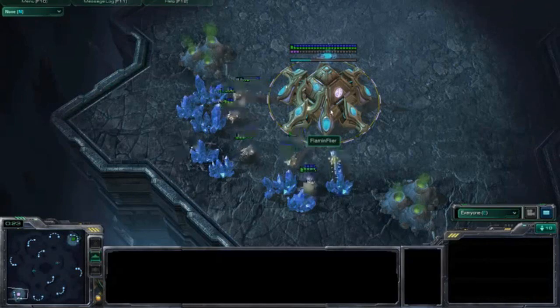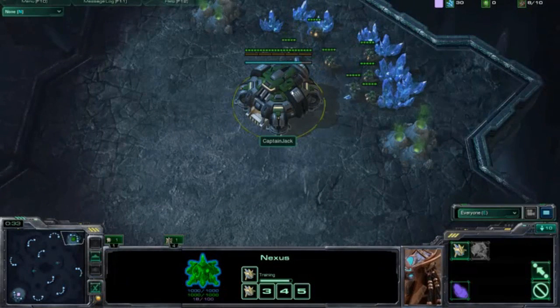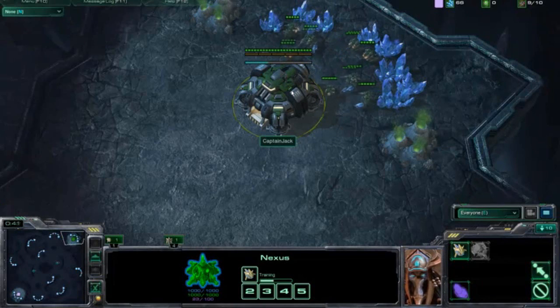We have Flame and Filla here in the bottom left-hand corner as the pink Protoss, and we have Captain Jack at the top right as the green Terran. Captain Jack did win the last game with an MMM push — Marine, Marauder, Medivac.